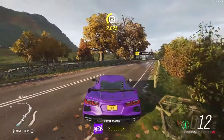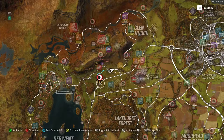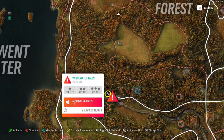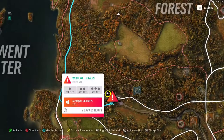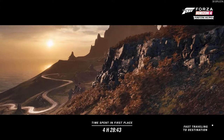The last PR stunt is a jump we haven't done yet - Whitewater Falls. We need 557 feet, that's a lot of feet. Let's pull out our Ferrari 599 and fast travel there to see if we can get it.